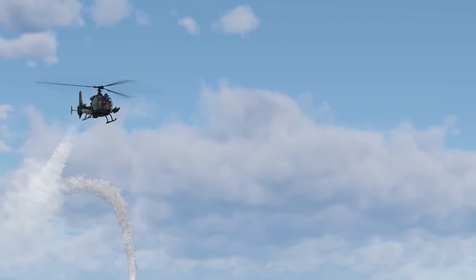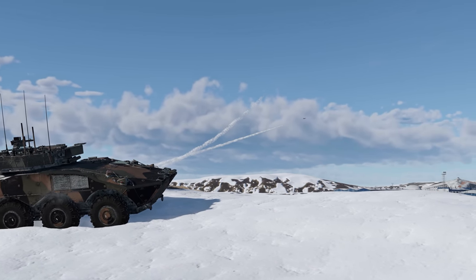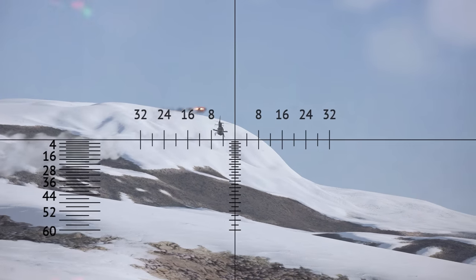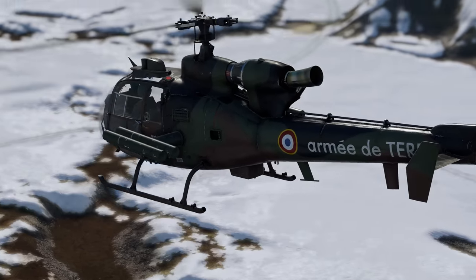More than that, the target doesn't have to be on the ground. The Spike can lock onto flying objects as well. We need to admit that they don't always have enough dynamics to hit planes, but they're pretty dangerous for helicopters. Besides, no sensor would be able to warn the chopper about this nasty present.